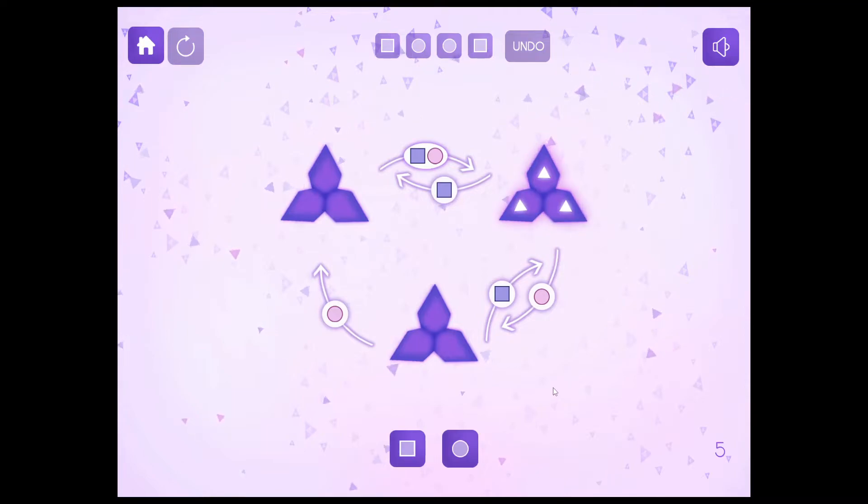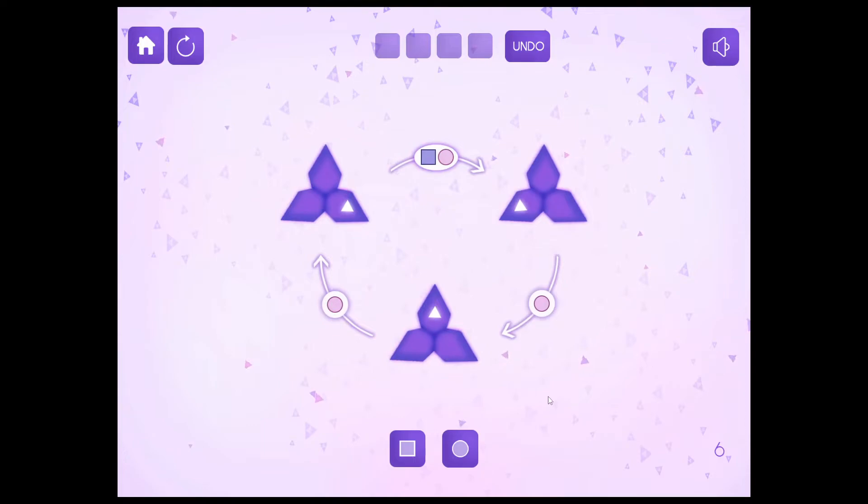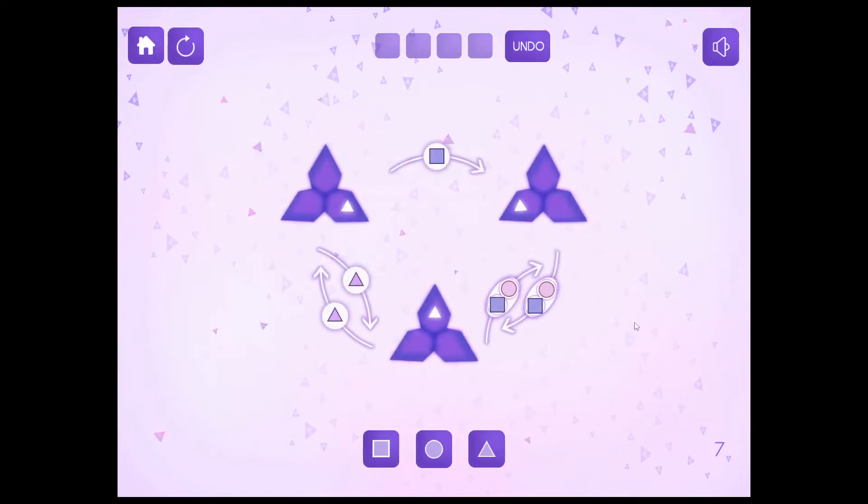I just spammed buttons and it worked. So I kind of get the concept now — it rotates depending on which button you click, and that's either or. It's not one then the other, which is inconvenient. That one was more straightforward and simplistic, easy to look at, all that stuff.